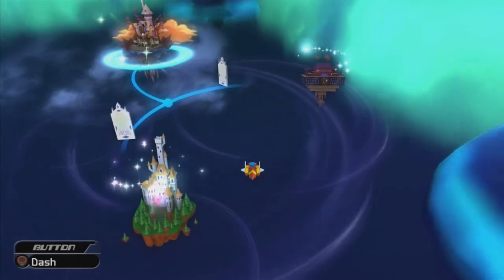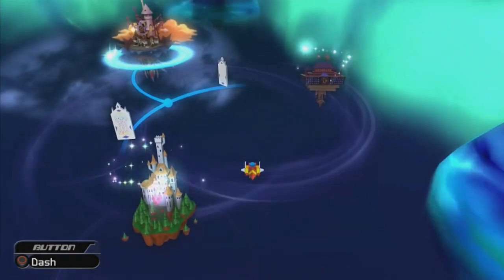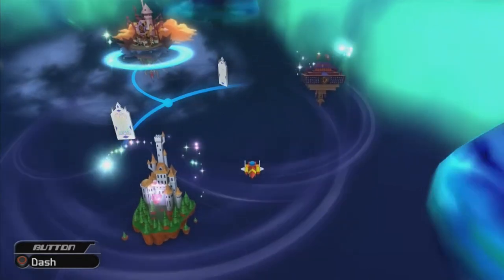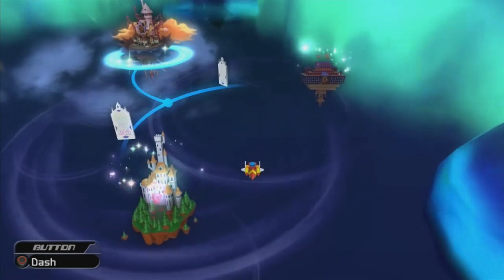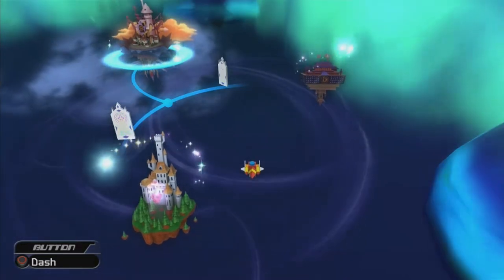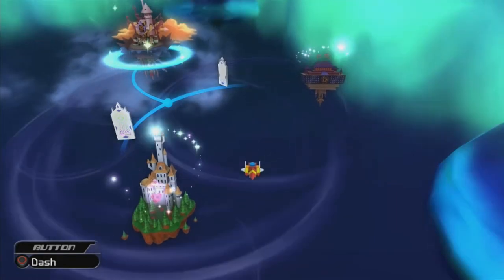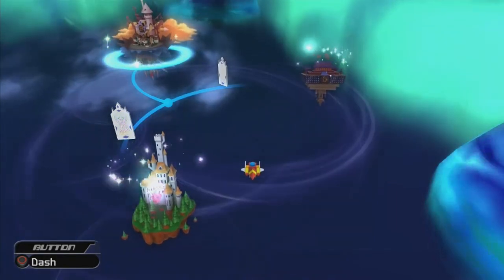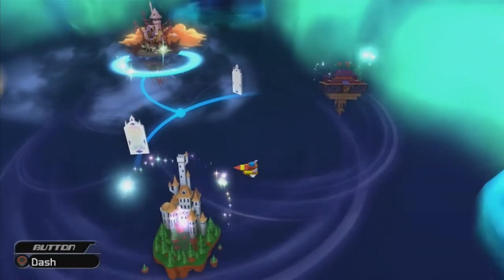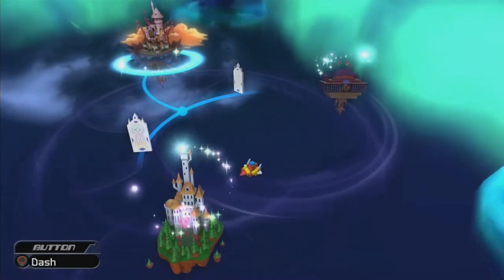Whereas if we go to the Beauty and the Beast world, the enemies are going to be a good deal tougher because they intend for you to go there after the Mulan world. There will be some boss fights that are actually very tough if we do it first, and we don't get a Keyblade at the end. But it will help us get some levels early on because the enemies give more experience, and we get the Cure spell at the end. Now I'm personally going to go to the Mulan world because Cure is not nearly as good as it was in Kingdom Hearts 1 — it got nerfed pretty severely.